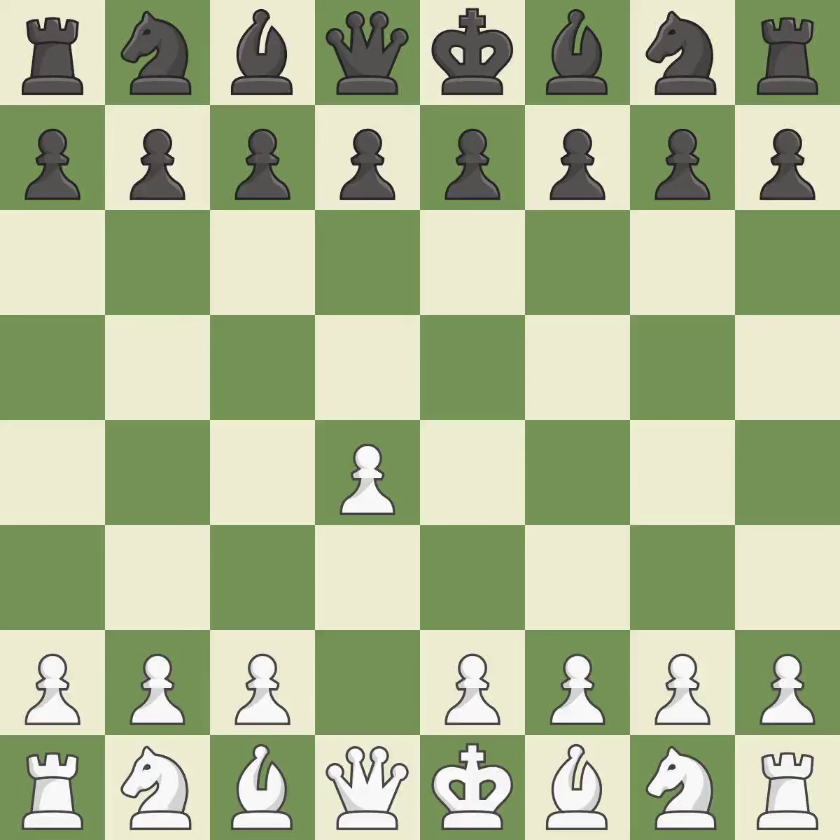Opening with the Queen's Pawn. The Indian game begins by controlling the important e4 square with the Knight rather than a pawn. By taking control of the crucial d5 square and creating a space on which the Knight can move to c3 without obstructing the c-pawn, move c4 helps to create a strong center.